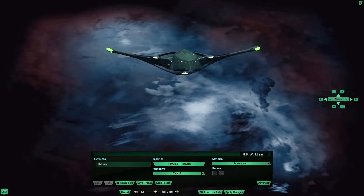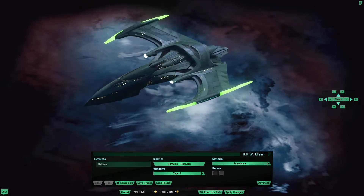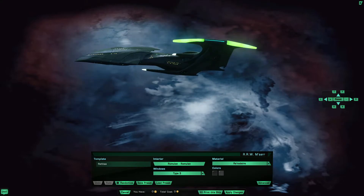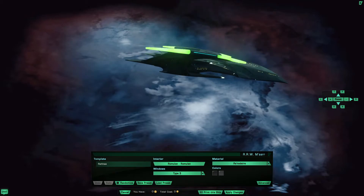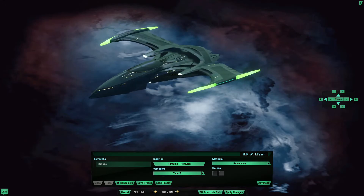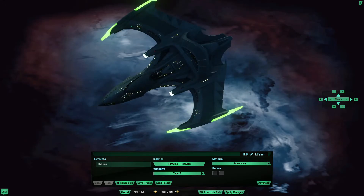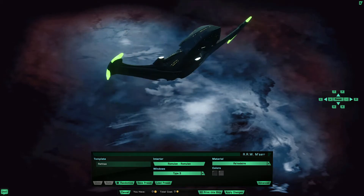Of course, there is a problem, and it is a common problem. This is a reskin of the Ketha and New Orleans classes, meaning it has the same stats. Silver lining, though — it does have a singularity core and cloaking device.